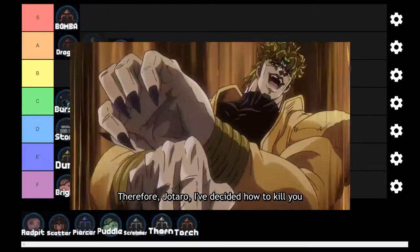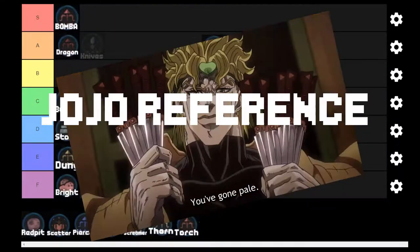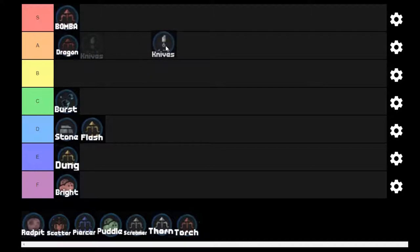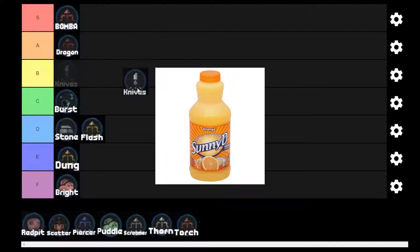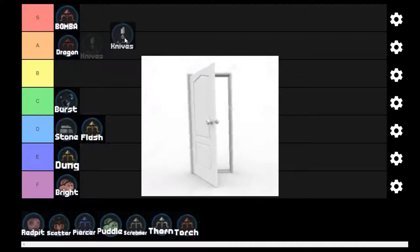Next we've got the Knives — Jotaro's least favorite slinger ammo. You can coat these knives in whatever juice you find on the battlefield, mix them with files, and shoot them off with different effects. B tier.